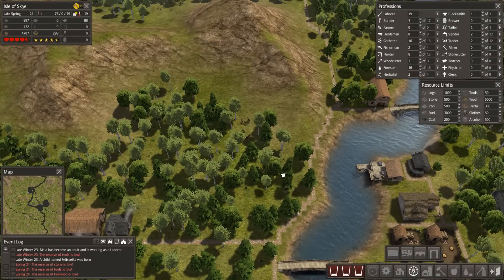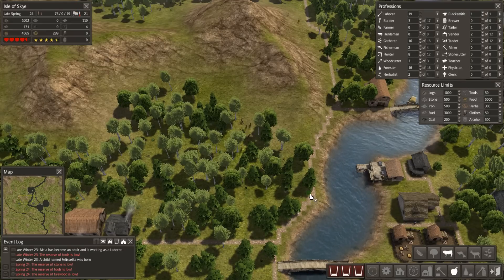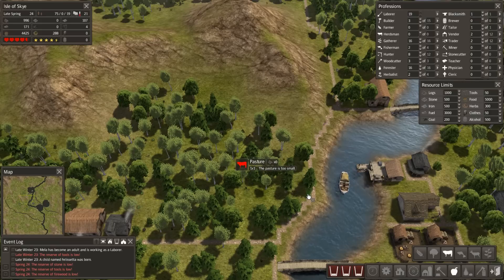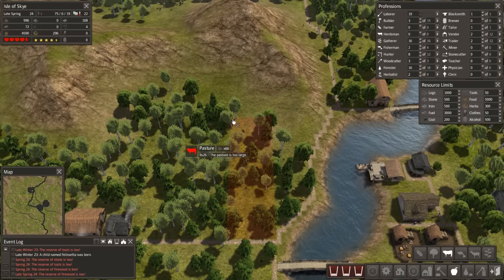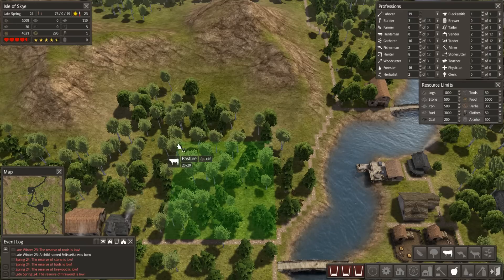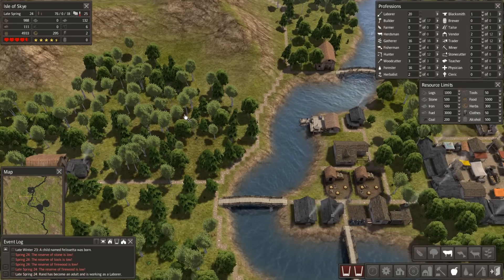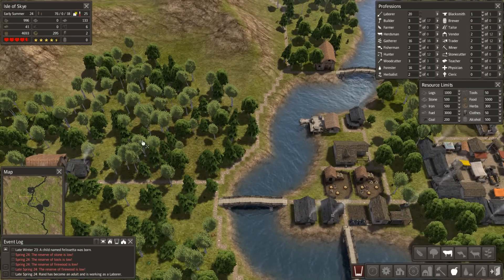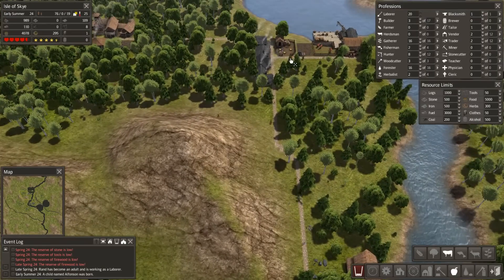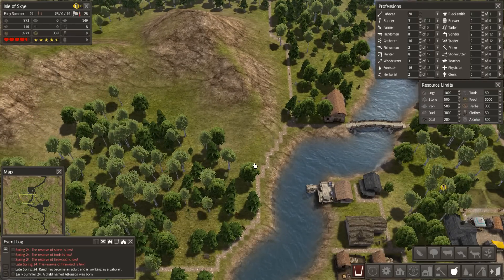I'm going to do the pasture thing. I want a pasture over here - let's try from down here because I want as big a pasture as I can get. So 20 by 20 - I want loads of cows over here. What happens is they'll build the pasture, and as soon as it's available the cows will actually wander down the road to the pasture. They're also going to clear this area which will give us more logs.